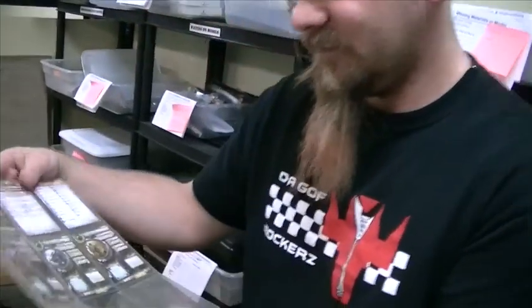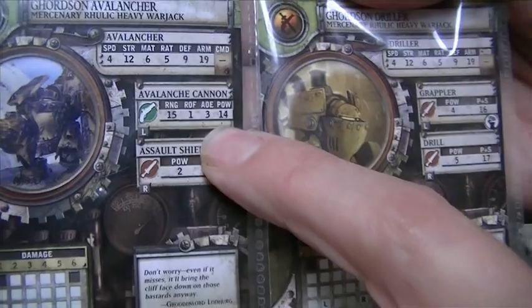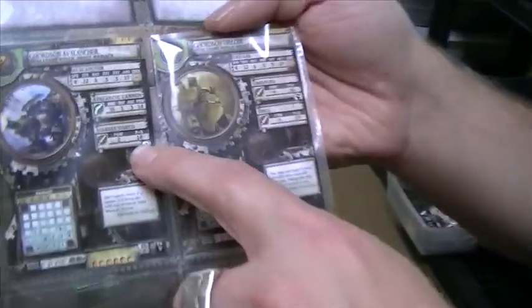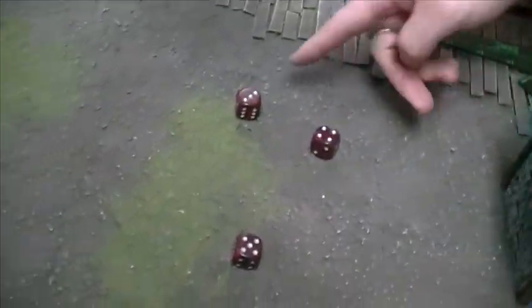The damage roll is normally 2d6 plus the power rating of whatever weapon you're using. For a ranged attack it's power 14, and for a melee attack it's power plus strength — also totaling 14 here. So if you roll 2d6 and add 14, in this case I got 26. His armor is 21, so I would have done 5 points of damage to an identical Avalancher.